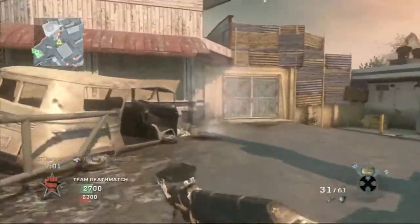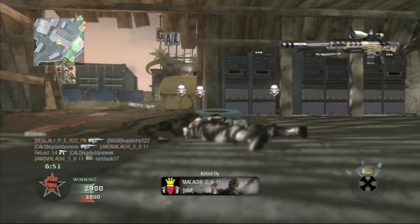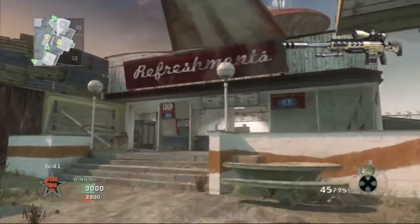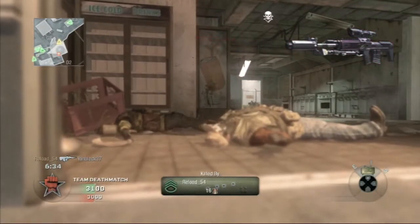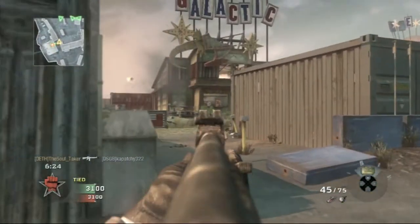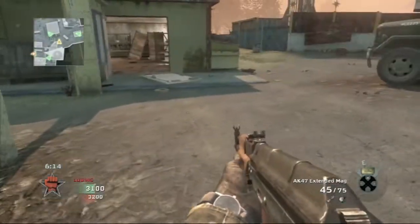For snipers we have exactly four. The Ballista — I think this is going to be the most popular. It's essentially the MSR, bolt-action, and I think it'll be the go-to quick-scoping weapon. It's the first sniper you unlock. Next is the SVU-AS, which I think will be similar to the Lynx from MW3. Then the DSR-50 and the XPR-50.